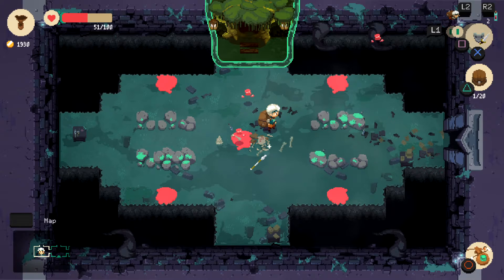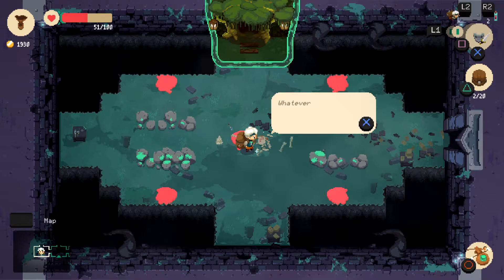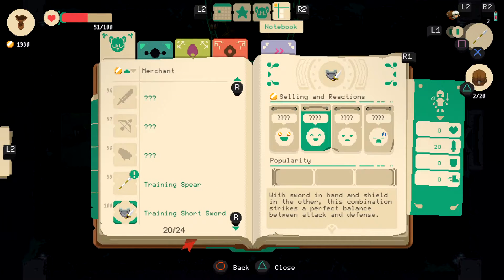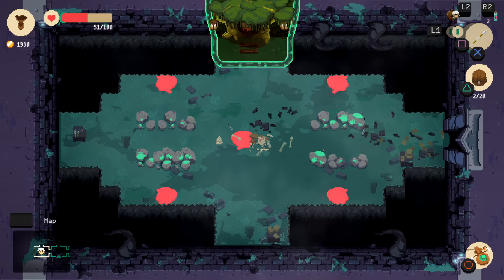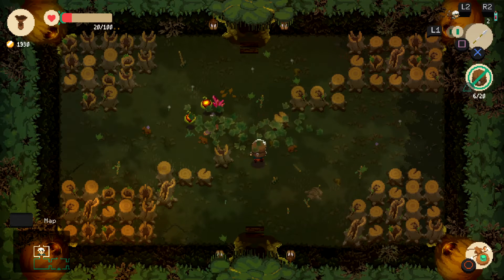What did we pick up here? 'From the wear of their bodies I would have to say these golems have been fighting here for centuries — whatever power supplies them must be darn near infinite.' We picked up a training spear — I don't know what it does. But yeah, this is what the second dungeon will look like: it's a foresty area with enemies that are a lot harder to fight.